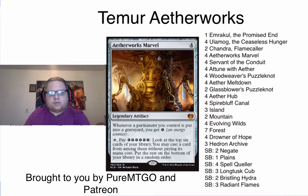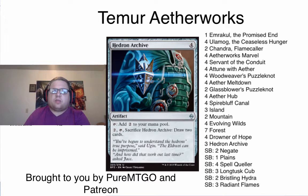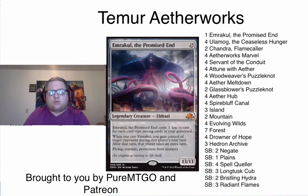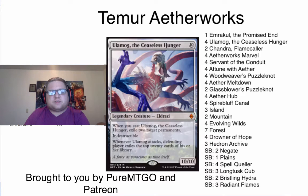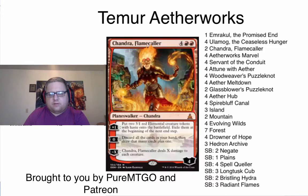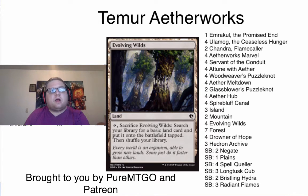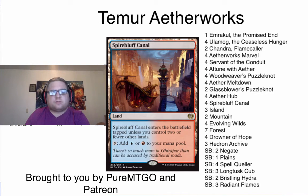We're going to go over the main deck really quick. We have four Aetherworks Marvel, two Glassblower's Puzzle Knot, three Hedron Archive, four Woodweaver's Puzzle Knot. Our creatures are four Drowner of Hope, one Emrakul, four Servant of the Conduit, four Ulamog the Ceaseless Hunger. Our removal is four Aether Meltdown. We then have two Chandra Flamecaller, four Attune with Aether, and 24 lands: four Aether Hub, four Evolving Wilds, seven Forests, three Islands, two Mountains, and four Spire of Industry.